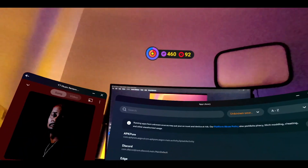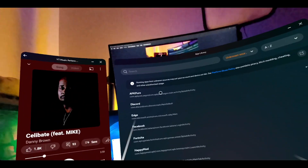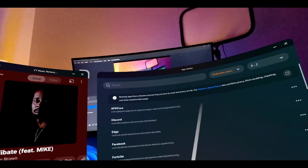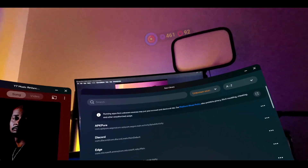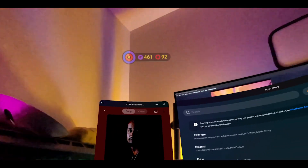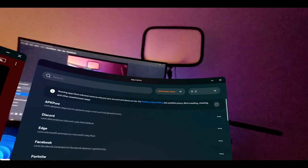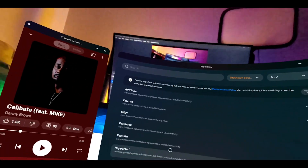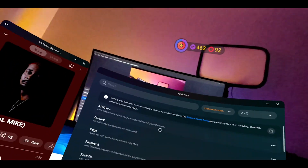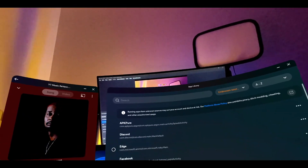Hey, it's your boy Razzkit and I'm here to show you how to install Discord on your Meta Quest. There are two ways — well, one way to install Discord and another way to use it. If you have not already known how to install Android applications, please check my other YouTube video first, and then come back to this video.